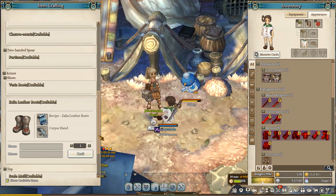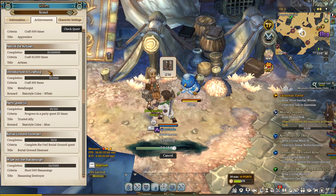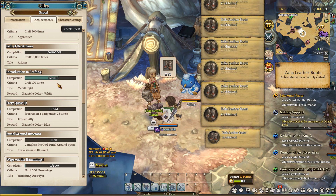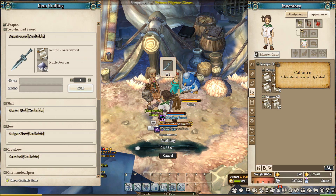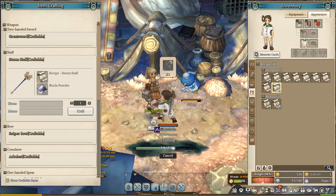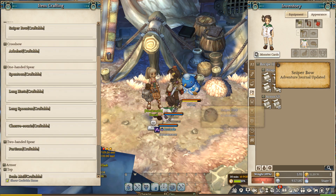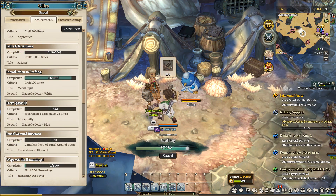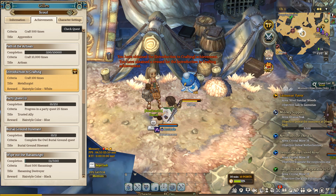Since I don't have 200 Corpse Hands, I will craft just 66 Zalia Leather Boots. You can also craft these very cheap recipes of low level items and you only need nuclear powder as ingredient. After you craft 100 items, you will unlock the achievement, gaining the title as well as the hair color.